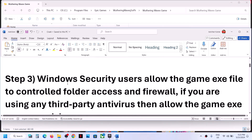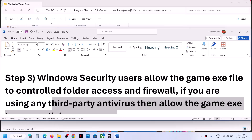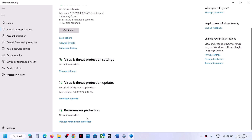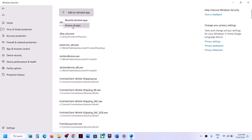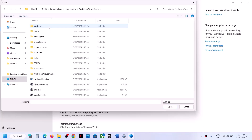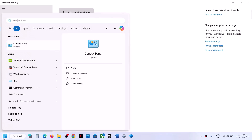The next step is Windows Security. If you are using Windows Security, allow the game exe file through it. If you are using any third-party antivirus, allow the game exe file through your antivirus program. For Windows Security users, go to Settings, then Privacy and Security (Windows 11) or Update and Security (Windows 10), and click on Windows Security. Click on Virus and Threat Protection, scroll down, click on Manage Ransomware Protection, then click 'Allow an app through Controlled Folder Access,' click Yes, then Add an allowed app, and browse to the game installation folder. If the game is installed on the C drive, open C drive, then Program Files, then the Epic Games folder, open the game folder, and select the game exe file, then click Open.